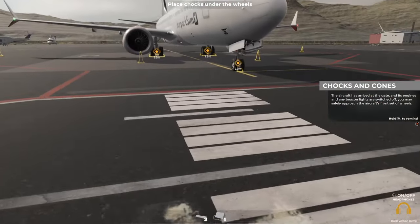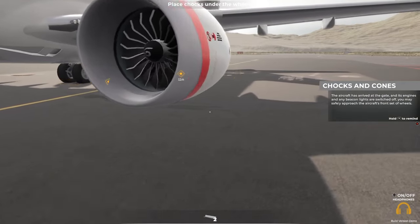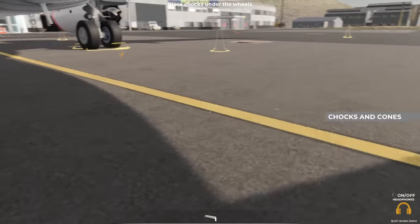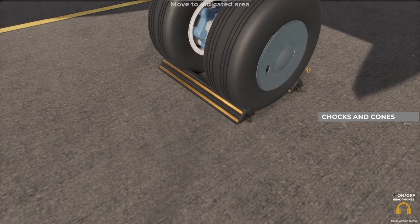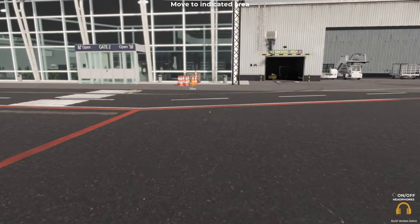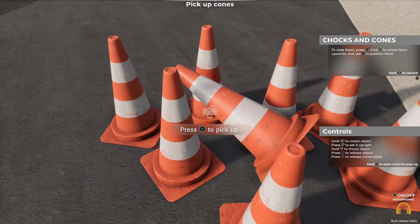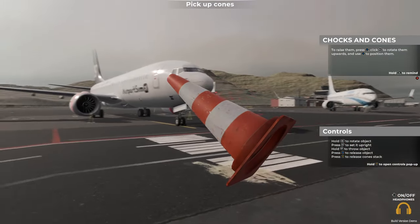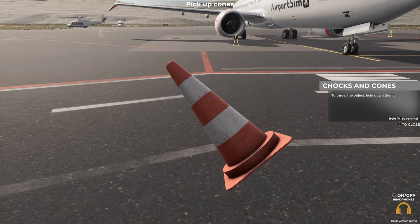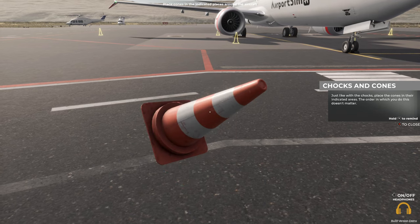The aircraft has arrived at the gate and its engines and all beacon lights are switched off - you may safely approach the aircraft's front set of wheels. Place a set of chocks under the wheels by approaching and pointing at the front. Now head over to the indicated set of cones. To raise them press the displayed button, click to rotate them upwards, and use the displayed button to position them. To throw the object, hold down the displayed button. Place the cones in their indicated areas - the order in which you do this doesn't matter.